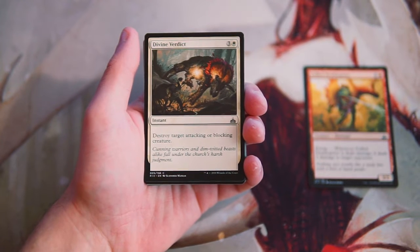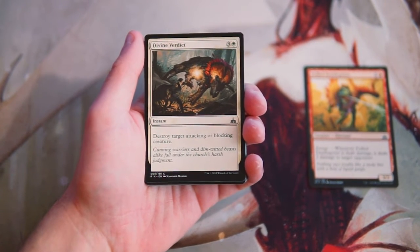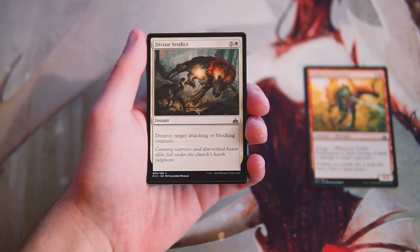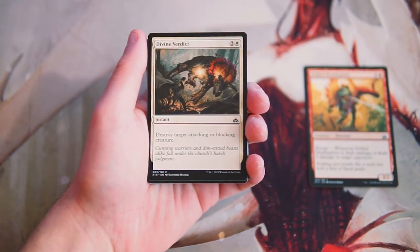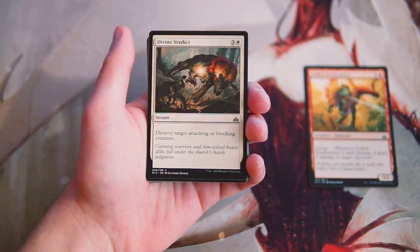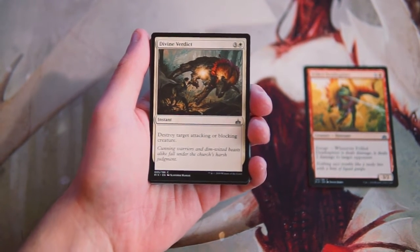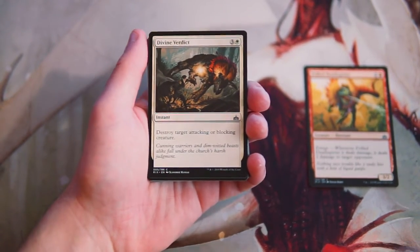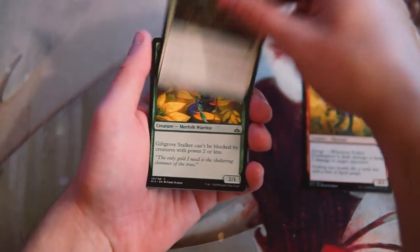Divine Verdict is an instant for three and a white — destroy target attacking or blocking creature. This is decent removal in white; it's a little expensive but it is instant speed, which is worthwhile. It does only affect attacking or blocking creatures, so sometimes this is not the best removal if there's a board stall — the card will just be dead in your hand. But it does get rid of evasive threats, so I like this card. I'd still take the Death Spitter over it, but I do like it.